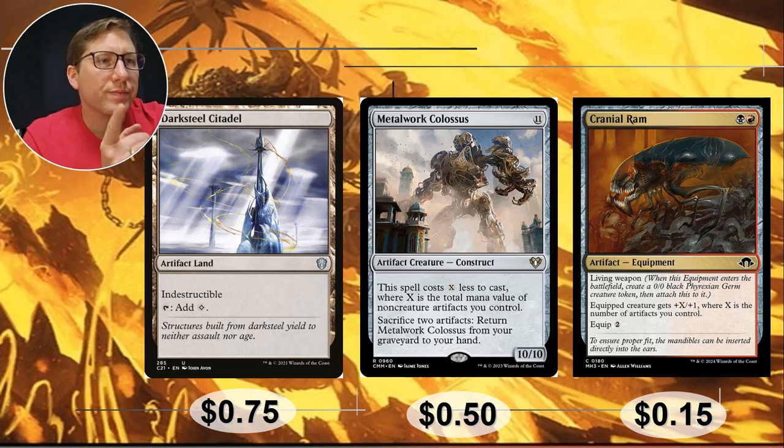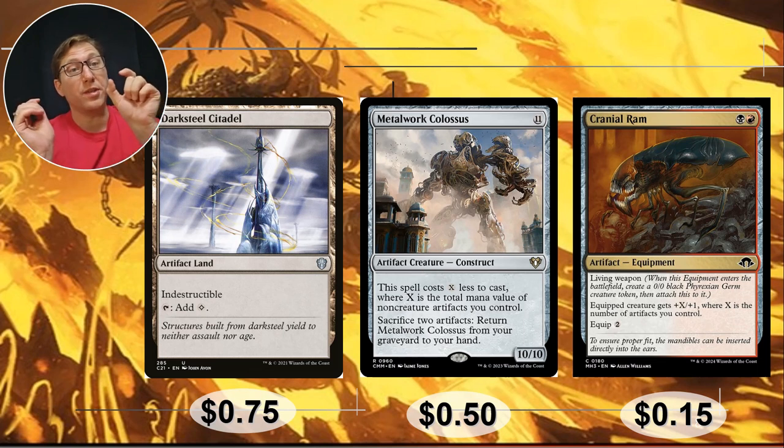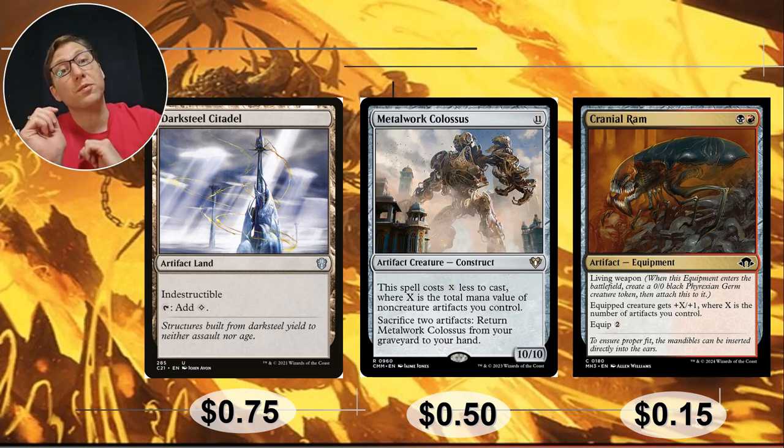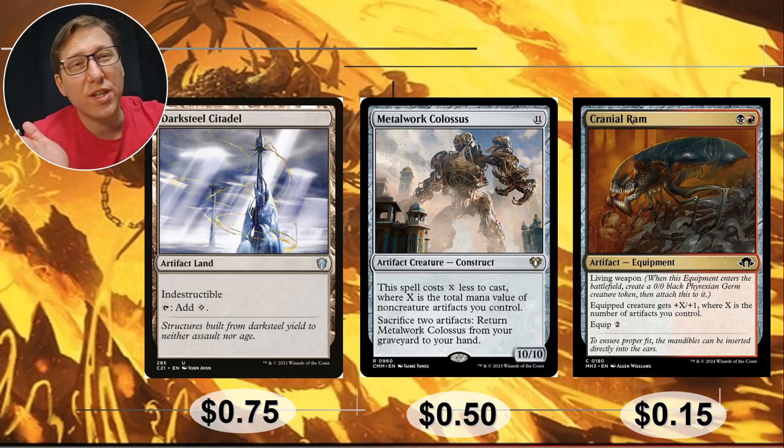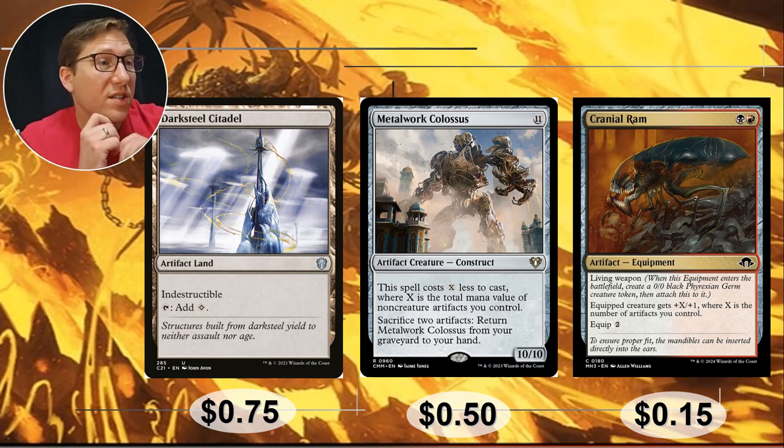Ways to get your affinity count up — Darksteel Citadel, an indestructible artifact land. Artifact lands are more risky because they have the artifact type, meaning anything that says 'destroy target artifact' is also going to be removal for your land. Indestructible gets around that — very important. You can tap it to add one colorless mana. Anyway, 75 cents.